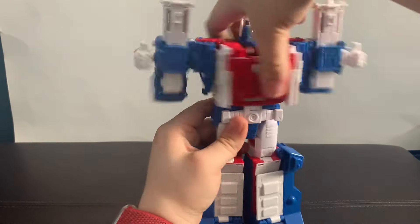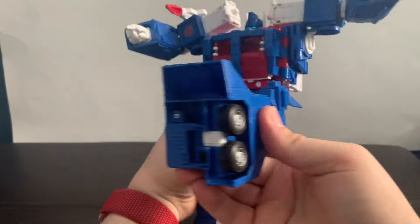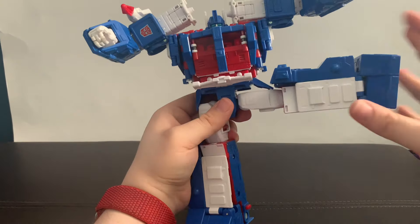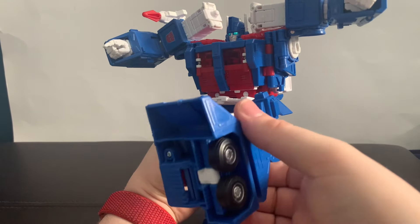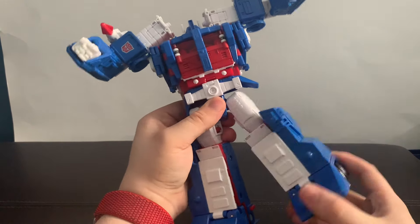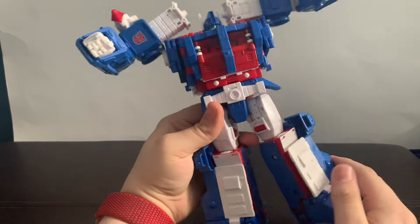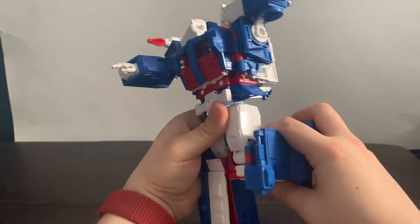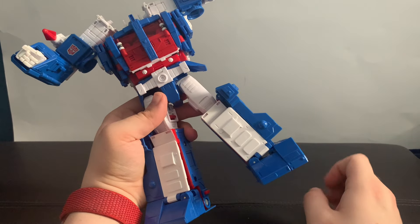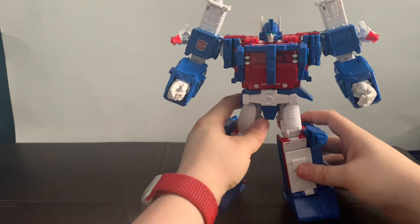Waist can rotate a full 360 — it is just very tight for some reason, no ratchet thankfully. Legs can go forward quite far, back not at all because of the waist piece. Knees can go barely 90, and he does have ankle pivot which is really cool. This leads me to believe the community theory that this guy and the Shockwave released during Siege were essentially designed during Power of the Primes, especially during that fan vote, to be released then — and then just carried over. Which explains why the ankles are at a permanent A-stance on the Kingdom version where you can't make him flat-footed, while on this guy you can. Honestly, I like this guy more than the Kingdom version.